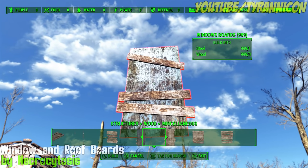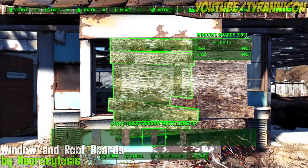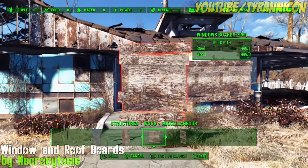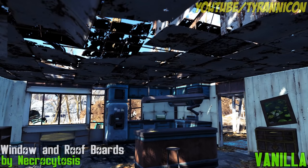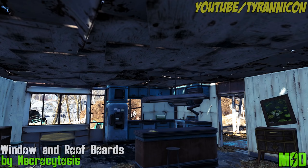Window Floor and Roof Boards by Necrocytosis adds several boards and blanks to cover up the gaps in your settlement windows and roofs. Prevent the ghoul zombie scourge from breaking into your home. Choose from wood and metal versions. You can find them in the Structures, Wood, Miscellaneous section.